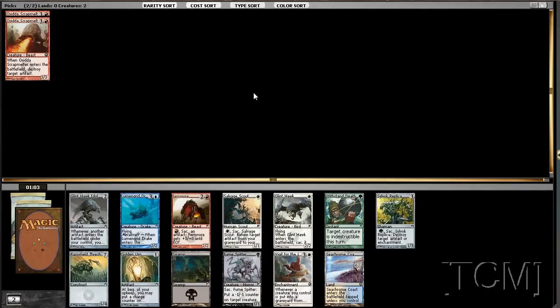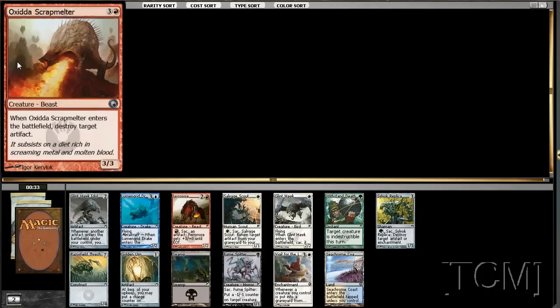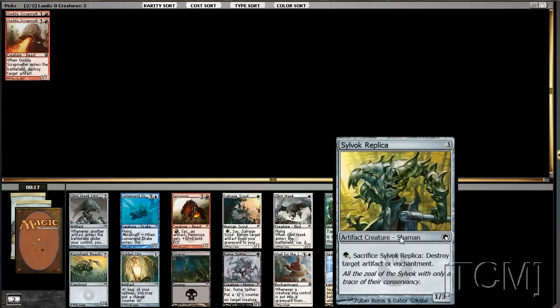Okay, that's turn four, but whatever. Looking at the pack here — couple of options. We could take this and stay in our colors, which seems like a pretty bad idea. We could take a replica to destroy even more artifacts or enchantments. Or we could take a Lumengrid Drake, which I could return the Scrap Melter with. Very interesting. We really have to pick another color here, so I guess this guy is the best.